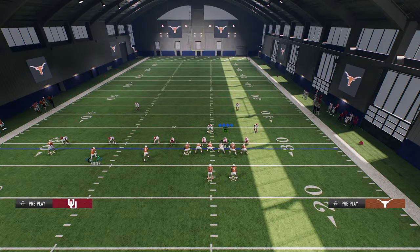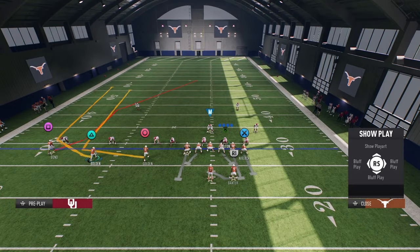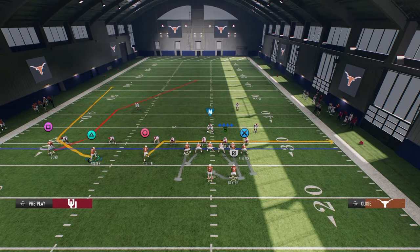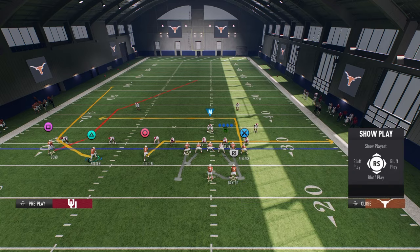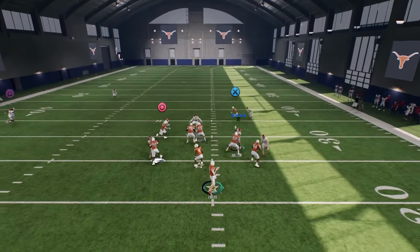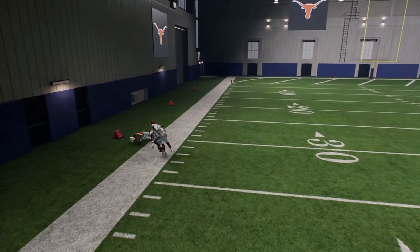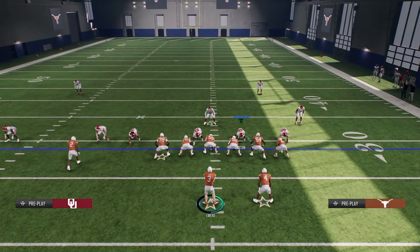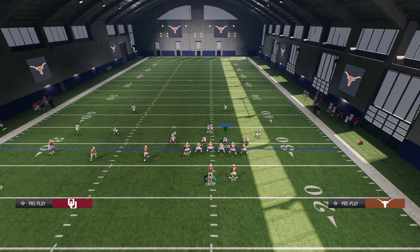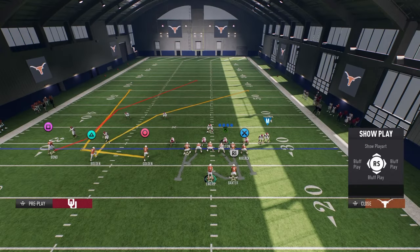Another thing you can do against cover two man is you can wheel the slot receiver. It's a decent way to run this. You see how that wheel can get into a really soft spot against that coverage — that is something you can do. But in general, those are the ways I like to beat cover two man and cover one. Now I want to show you how I like to beat cover zero.